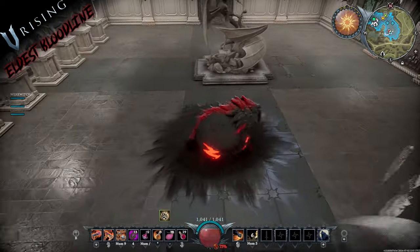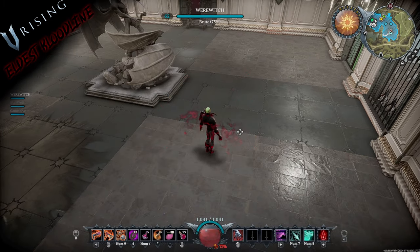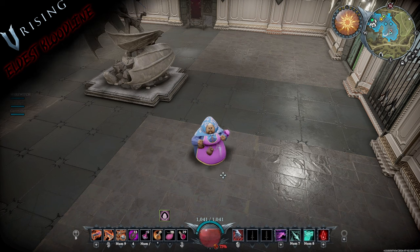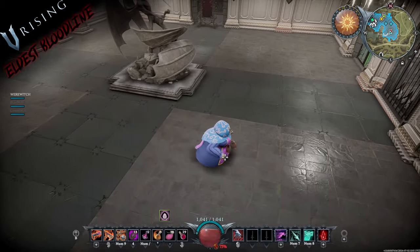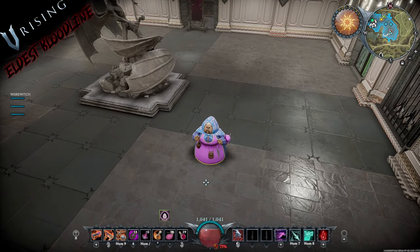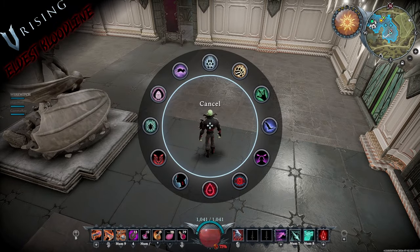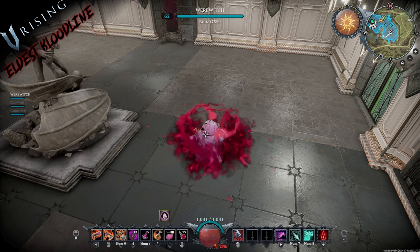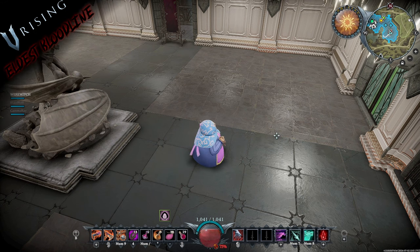And finally, the most comical of the three is Grandma form. You'll notice this looks like a specific individual in the game — I'll speak no further of it. It's pretty fun and it's got that neat sound effect. It's kind of like an old witch cackle — very cool.